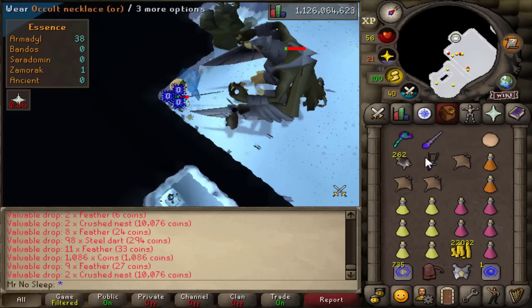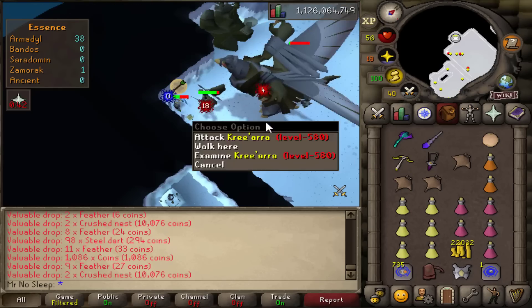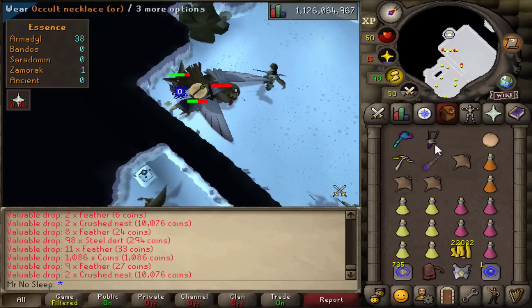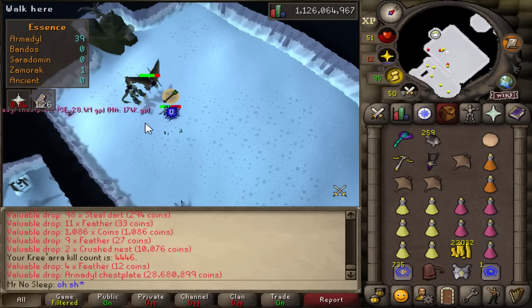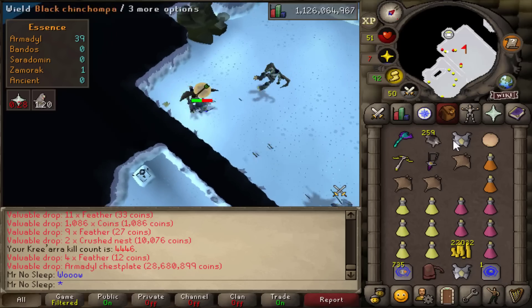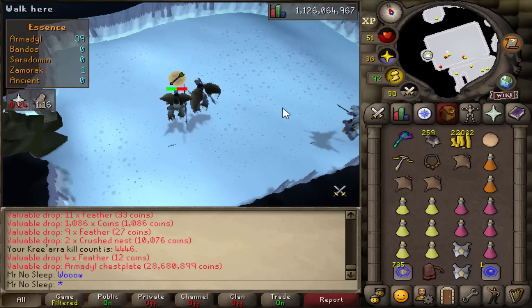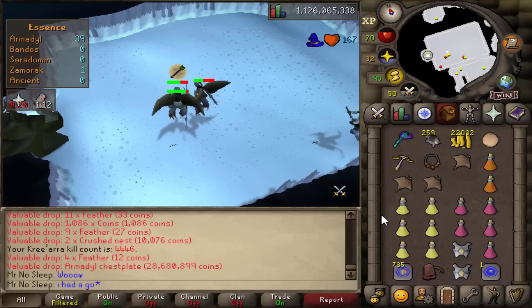Really glad I got a drop because this means no matter what, all the supplies I use, I will still be profiting. And just about four kills after that chestplate — what do you know — another Armadyl chestplate! That's 28.7 mil once again, so 56 mil in this one inventory and we're only about two to three hours into the video.